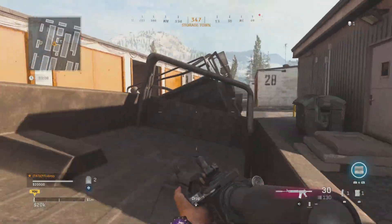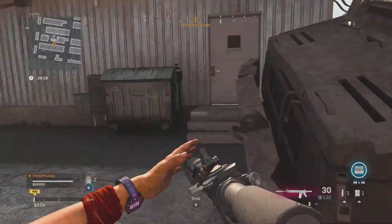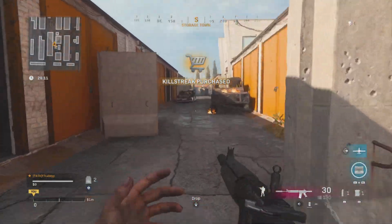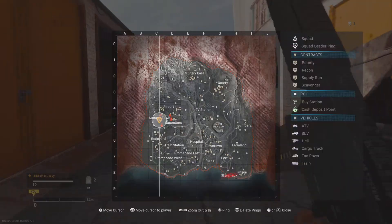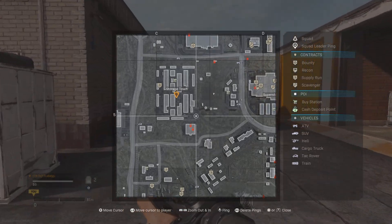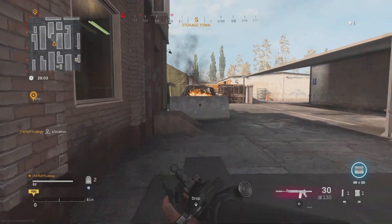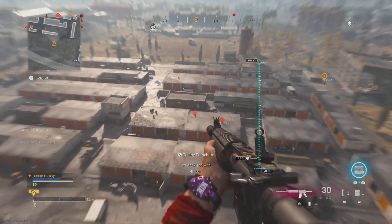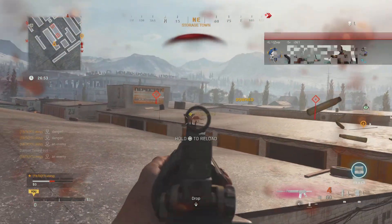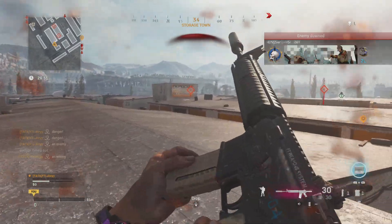The next tip I have for you guys is to go ahead and buy UAVs. When you're playing Plunder and doing this, you don't care about money, don't care about winning. Your main focus is just to get melee kills when the enemy is down on the floor. UAVs are going to allow you to find where these enemies are. Now, obviously some people might have Ghost, but it will still show a lot of people. Whenever you land in as well, make sure to scout the area and ping some enemies so you know where they are.